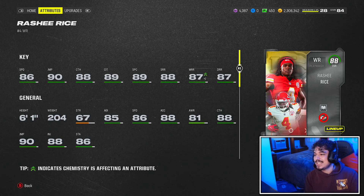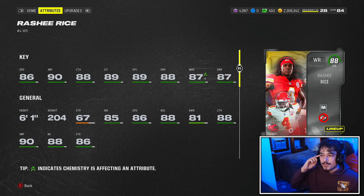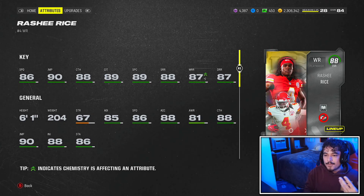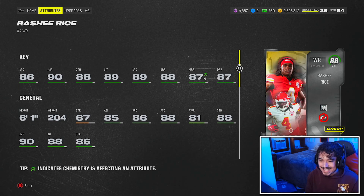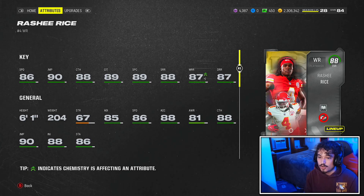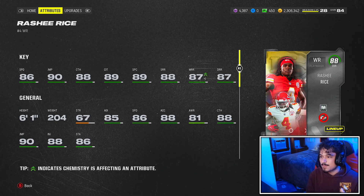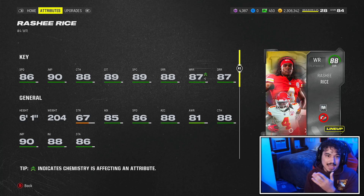So here he is, the LTD Rasheed Rice. I do expect this card to get down to rental price if he does get to that, and this card definitely could be a very solid rental. Six-one with 86 speed, good catching, good catching in traffic, good spec catch, good route running. His stats across the board are up to par with all of the top tier receivers in the game. However, 86 speed — we have 87 speed guys, potentially even 88 coming out tomorrow and this weekend.